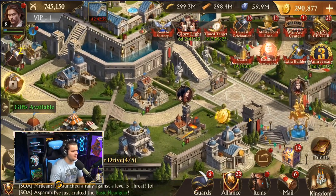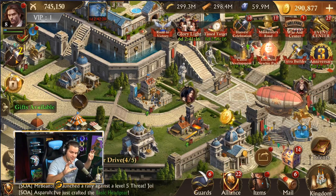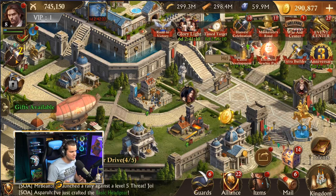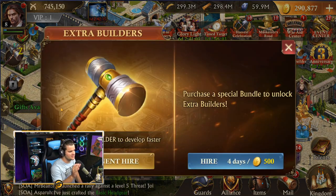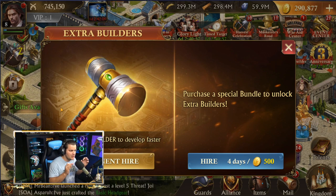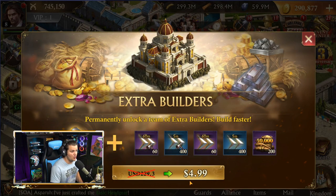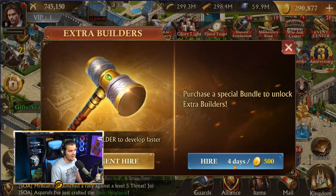A couple other things to be aware of — this is going to be probably the best investment if you do decide to spend a little bit of money on this game. I am never a big proponent of whaling like crazy on every mobile game, but I like to know where can a little bit of money go a long way. That would be permanently hiring extra builders. It's all about keeping your builders busy — you can literally double track your speeds by permanently hiring a team of builders. At the beginning of the game it's only five bucks, and then you permanently have an extra group of builders.